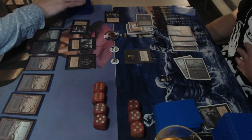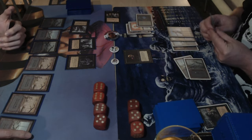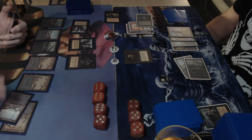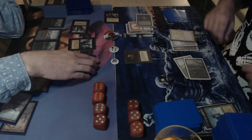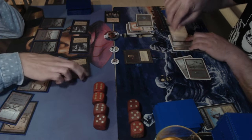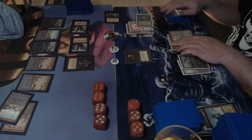Dedek uses the icy during Michelle's upkeep. It's looking quite good for Dedek — he's got more cards and has the situation under control. Tapping two, there's a sinkhole taking care of the island, which is nice. Michelle takes two more points from the black knight, dropping to 12.